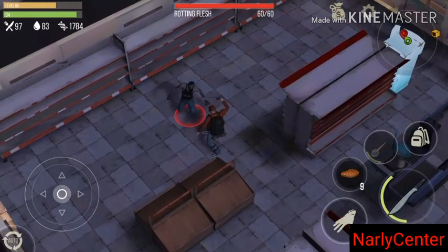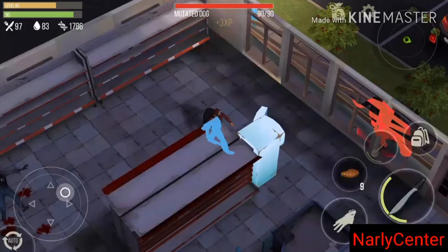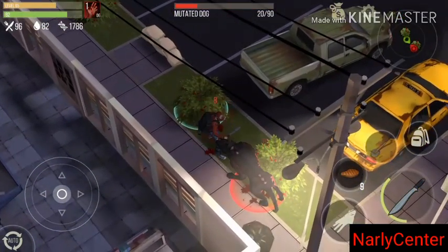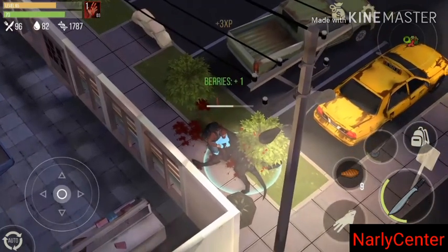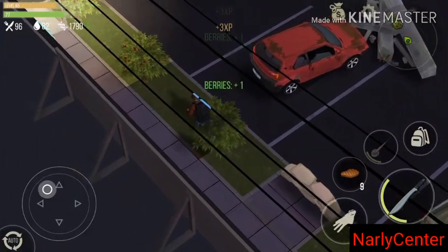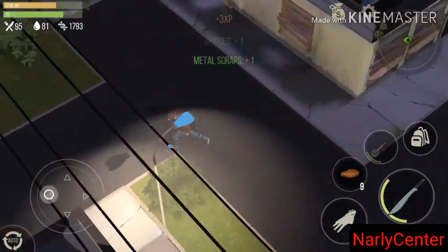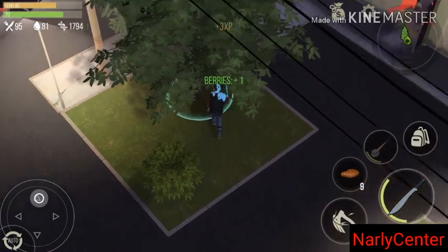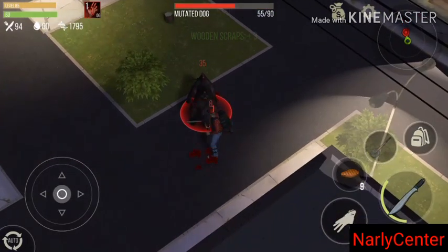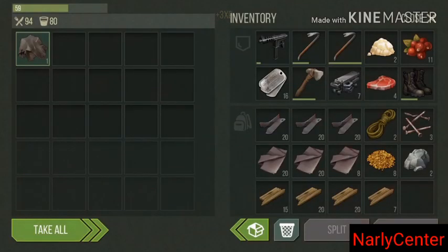I have one more space right now, which will likely be taken up by metal scraps soon. We also have more potato seeds. Let me try to sneak attack this dog — nice, sneak attack! I always try to sneak attack the mutant too. The mutant is one badass zombie: it has 250 HP and is hard to kill. I always go in with the machete to get sneak attack damage.